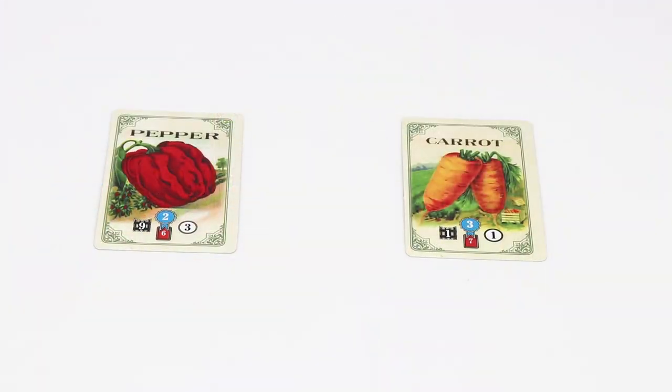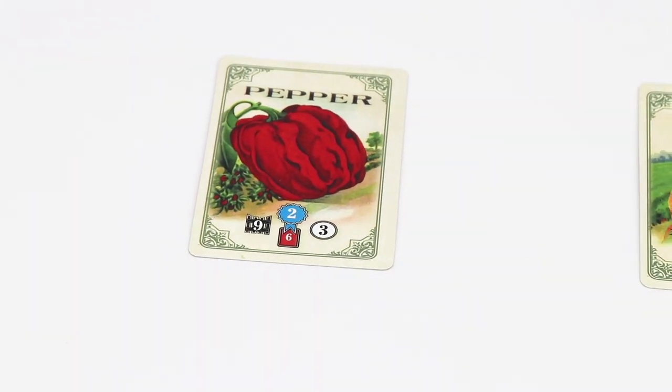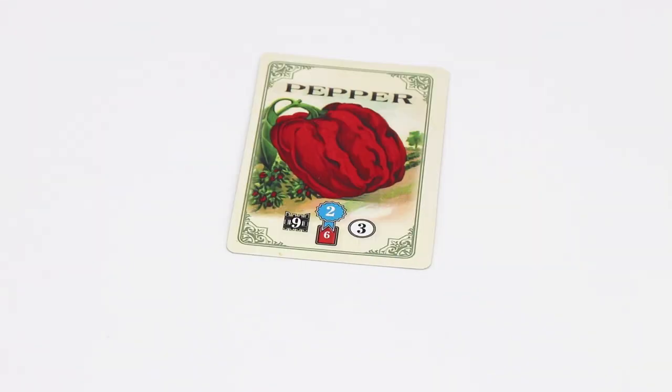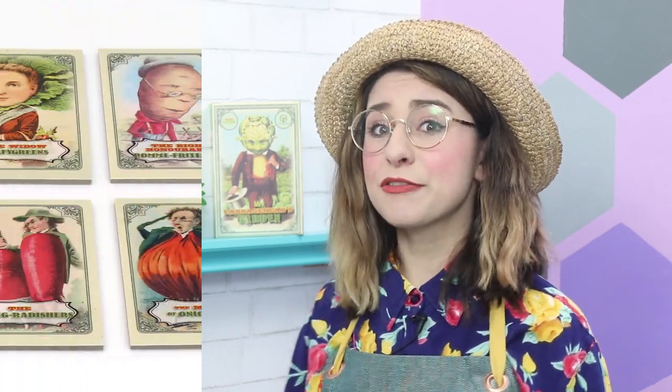After a vegetable has been planted, the players look at the two remaining cards on the table. The one with the highest number inside the fence icon determines how many neighbor tokens are revealed, and the number within the white circle of that card is how many neighbor tokens are turned face up. After the appropriate neighbor tokens have been turned face up, the two remaining cards are discarded, and the player proceeds to draw and reveal three more vegetable cards in order to plant again. Once five vegetables have been planted, the on-holiday card is removed and the game proceeds into the neighbor phase of the round.